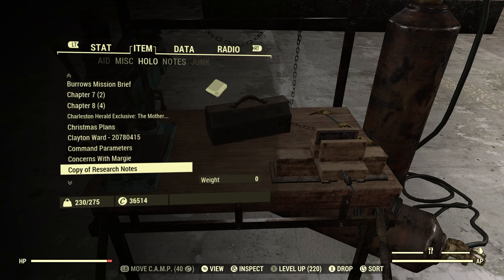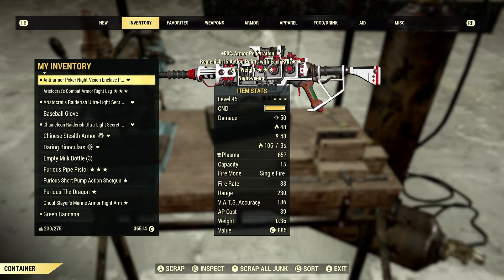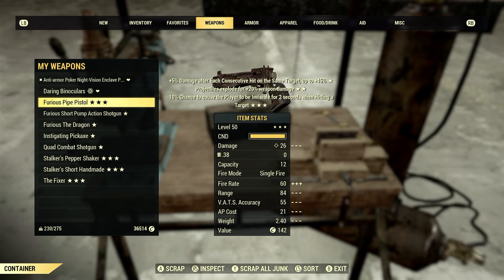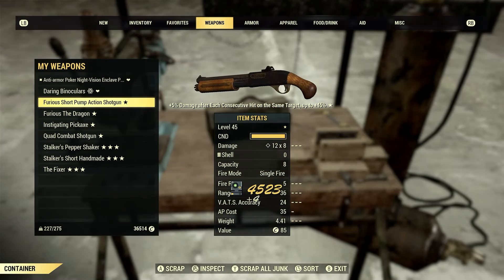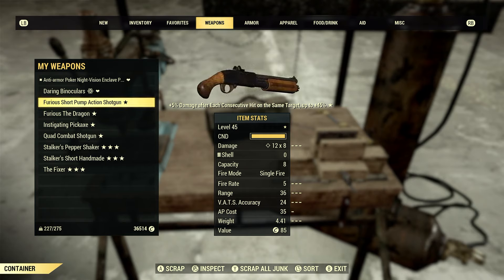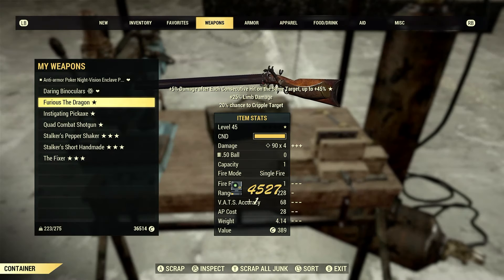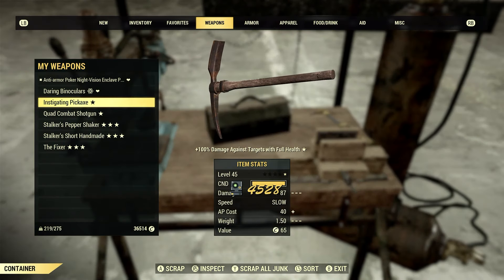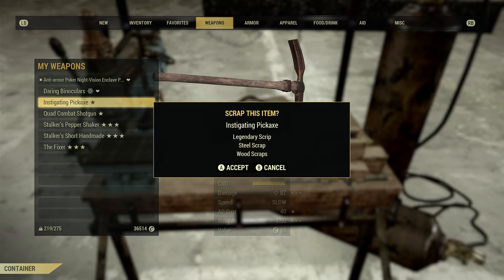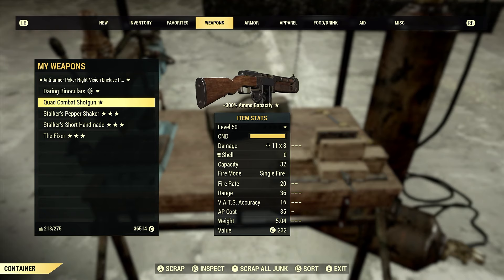Let's check the mods section — nothing. Let's keep going. Furious Pipe Pistol — got four more script out of it, doesn't seem like we got anything. Let's try this Furious Short Pop-Action Shotgun. The Furious Dragon. Instigating Pickaxe. Quad Combat Shotgun.